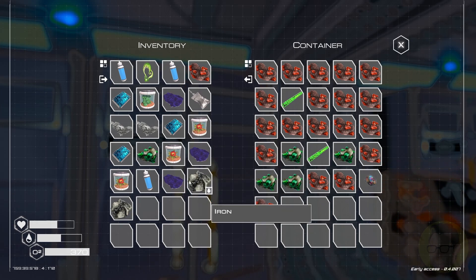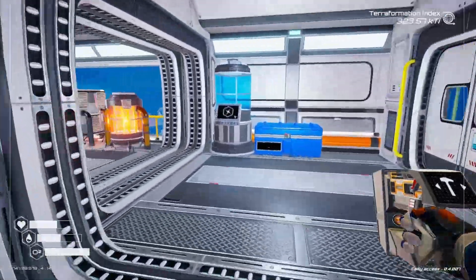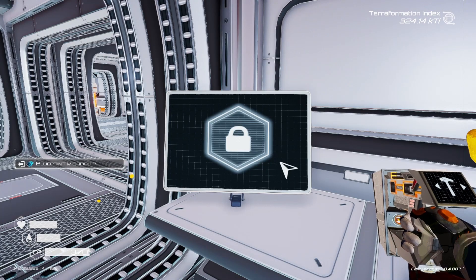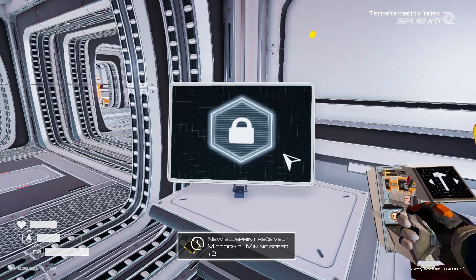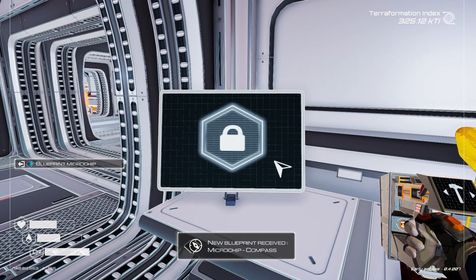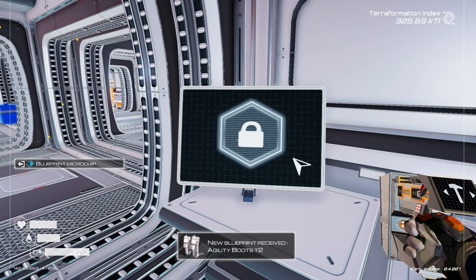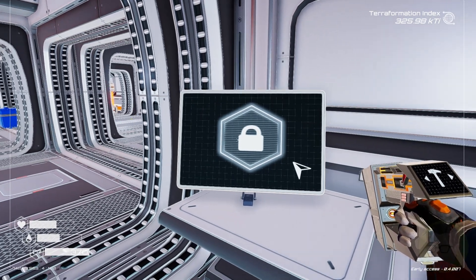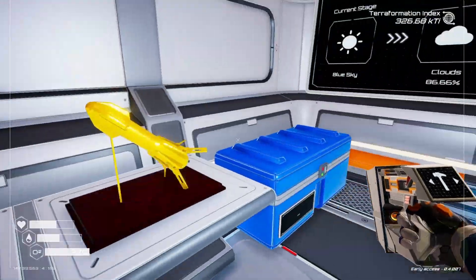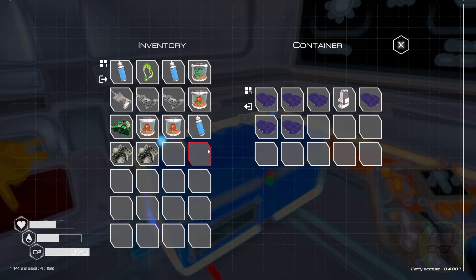Let's decode a chip — that gives us a microchip mining speed T2. Another chip: microchip compass — compass will be good! Tier 2 agility boots. The other thing we need to do is throw this, this, and this over there as well.